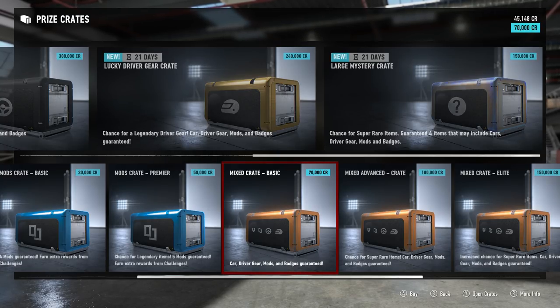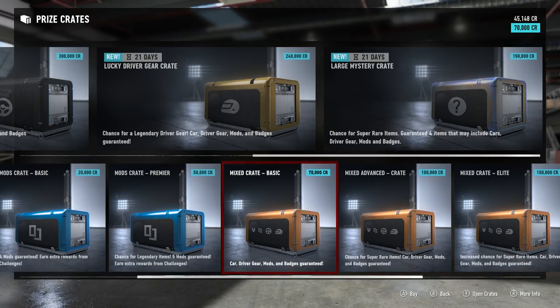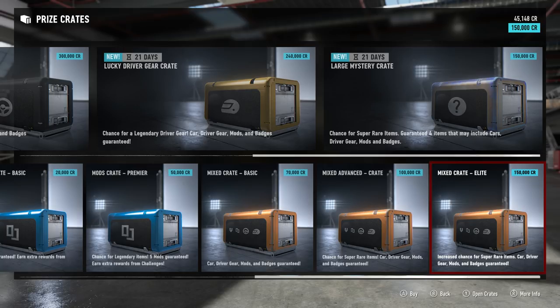You're also going to get driver gear mods and a badge. You might not care about those other three things, but the fact that you are guaranteed a car instantly makes that better value for money. And again, we're earning more money for our races than we did in Horizon 3. Value-wise, money-wise, these crates are pretty reasonably priced. Personally, I would not recommend going for the cheap one — you're much better off going for the 150,000 credit one, which is not going to take you very long to earn at all.